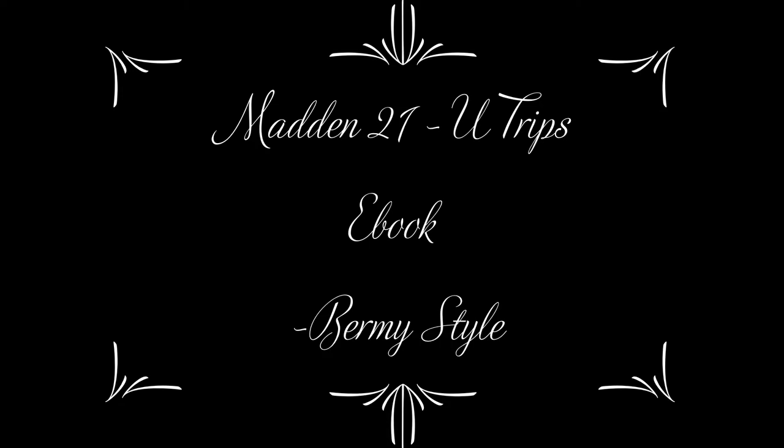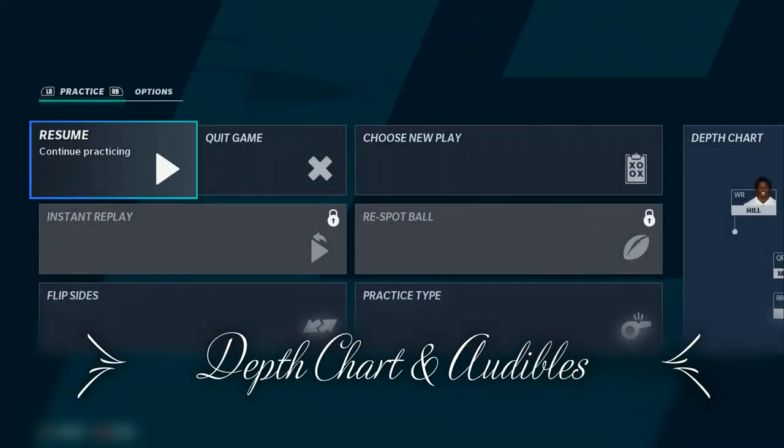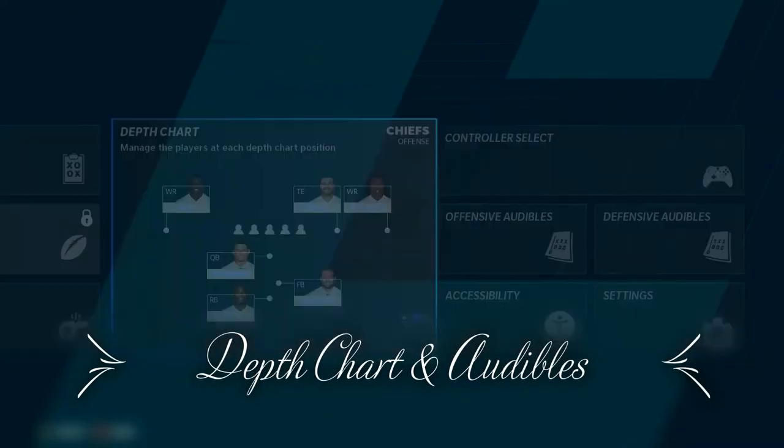I'm excited to bring you my version of U-Trips. The base play we're going to be using is Pat's Cross. We're just going to hot route that streak because it starts as a deep out. This play is amazing. You're going to have the two routes cut into the outside — that's the running back and the tight end. Those are your first reads. The short dig behind it and then the deep dig over the top. Those are going to be your four reads and they're unguardable.